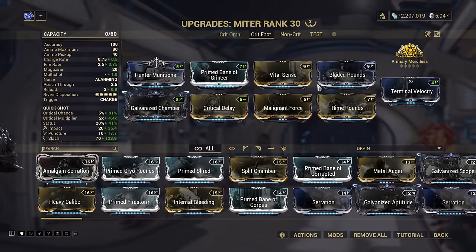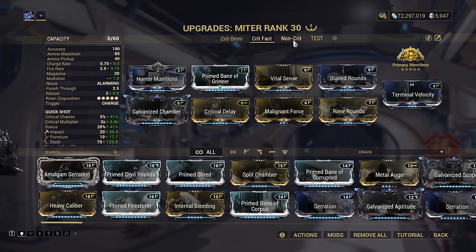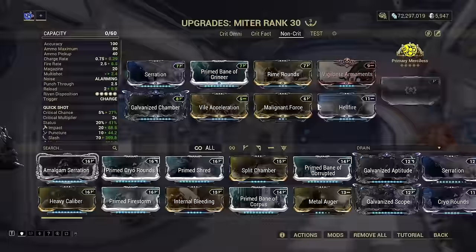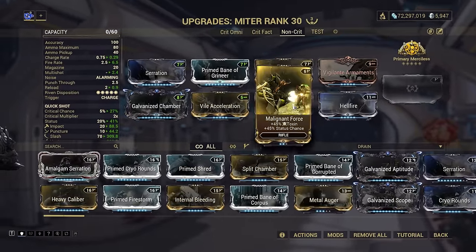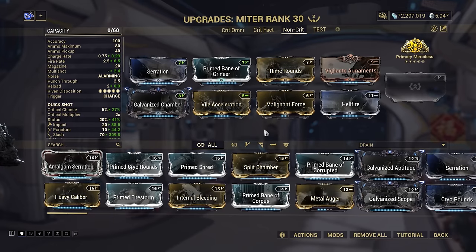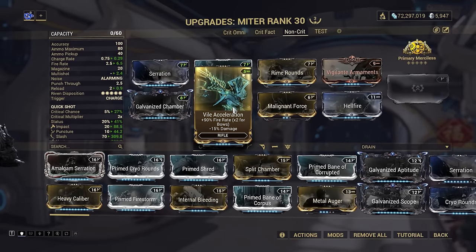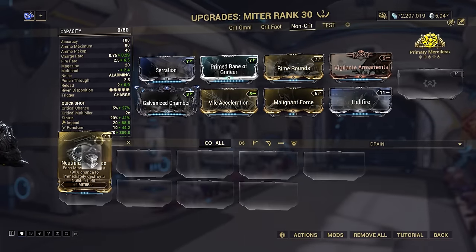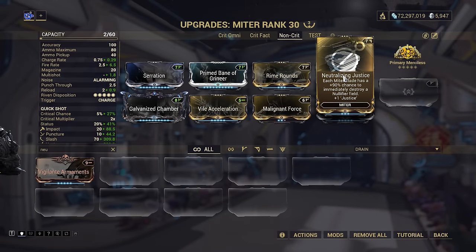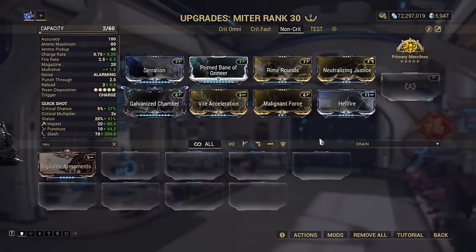If you're absolutely insistent on using the Sawblade Storm Evolution for AoE charge shots with the terrible 10% critical chance, you can go for a non-crit build. To fit in the Terminal Velocity Exodus mod, you'd need to further forma the weapon, which I simply refuse to do for an inferior firing mode. We've done away with critical modding and fully focused on damage, status, and Multishot. Vile Acceleration here helps charge shots faster, and you can swap out Vigilante Armaments for Neutralizing Justice if you need to deal with nullifiers. Still, don't do this.